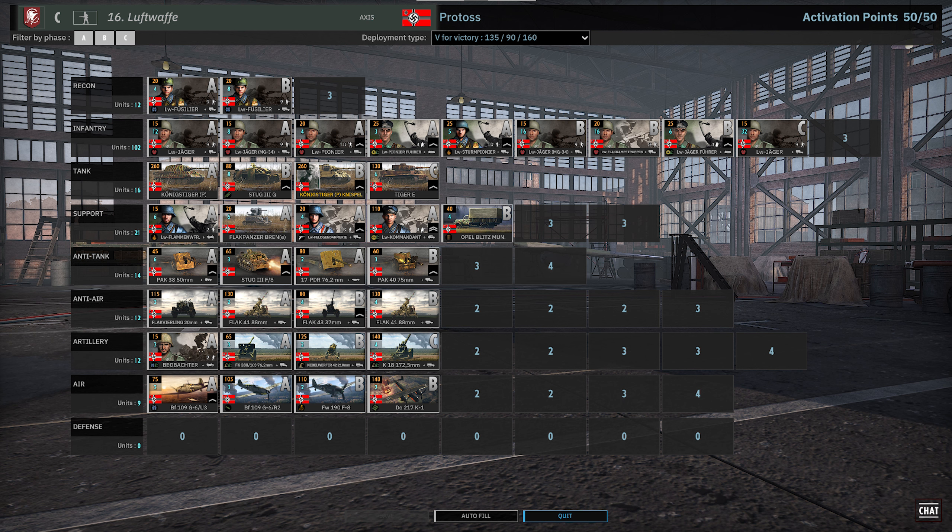Check it out — Protoss's deck here. We have the Luftwaffe Fusiliers: nice 20-point infantry squads, there's really nothing bad about them. You get great availability, so a nice unit there.